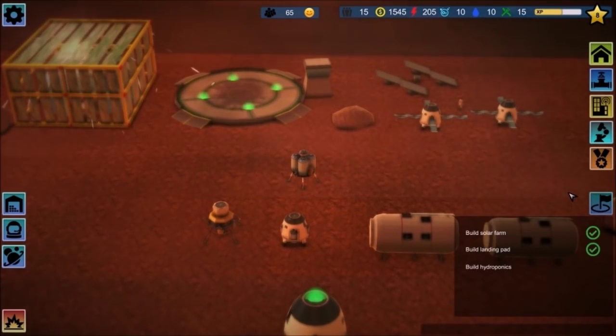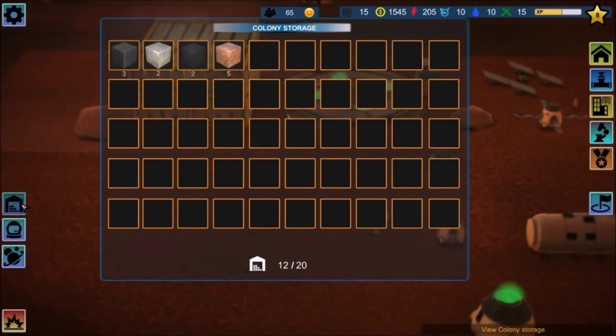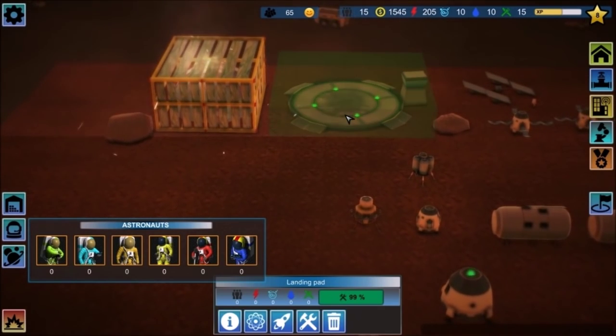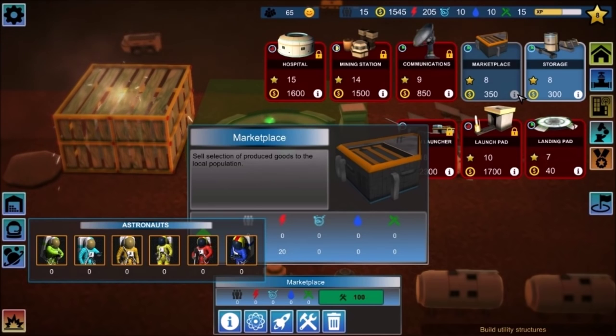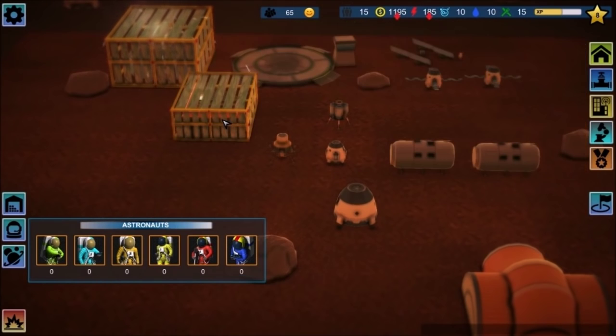So what do I have to do now? Solar farm — building that. Hydroponics — in the midst of building that. Builders will repair buildings, scientists will accelerate research, miners will extract... master builder can repair buildings much faster. Expert miner and professor. Marketplace and storage — at some point we're going to need that. Sell a selection of produced goods to the local population. I guess we'll throw that down — at some point we're going to need one. And let's go ahead and throw some storage down.